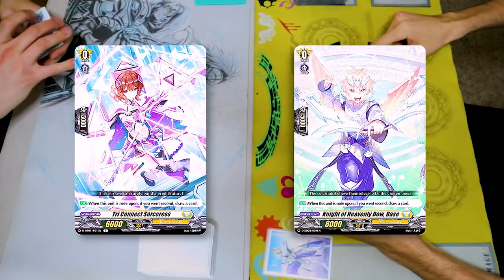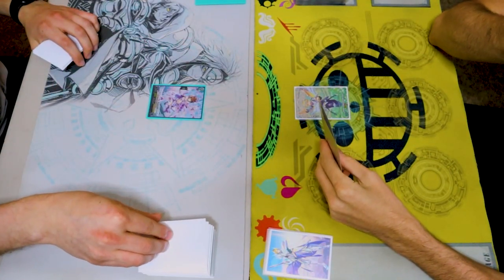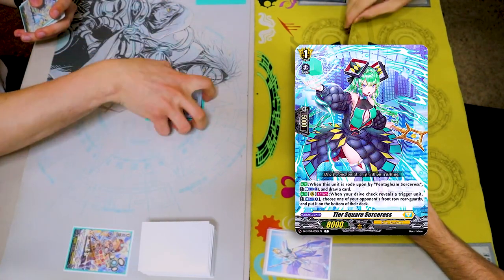I'll go first. Stand up Vanguard! Try to connect Sorceress! Guitar. Draw... what do I need to get rid of? I don't need this. Pass and go ahead.